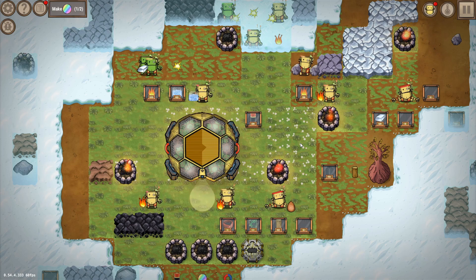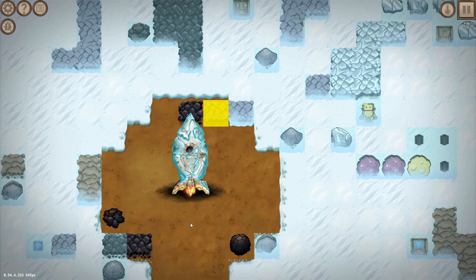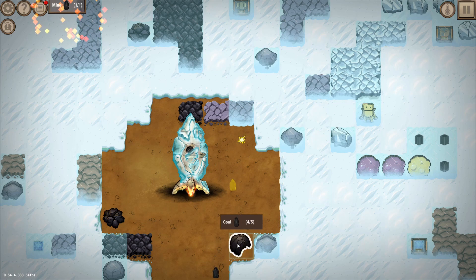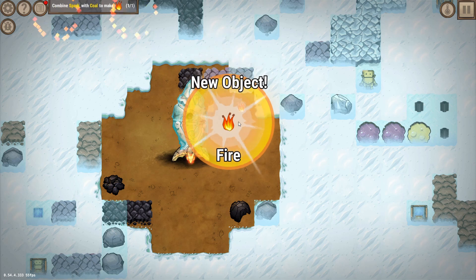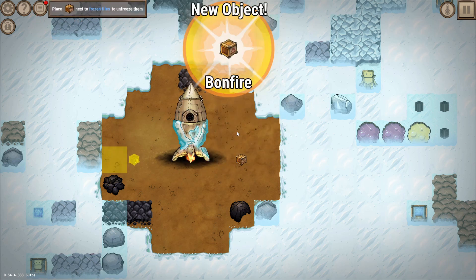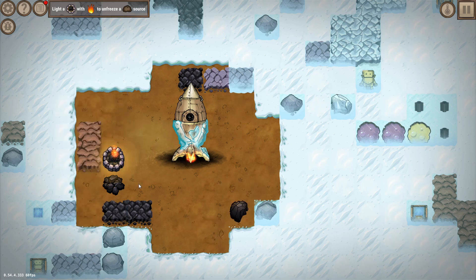Let's start at the beginning. You land with a little rocket frozen with ice on a planet, and you actually get to mine the rocks manually and then combine them into a spark by smashing two rocks together. Then you can mine some coal and combine the coal with the spark to get fire.